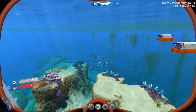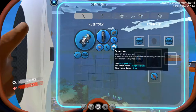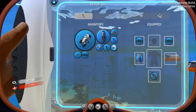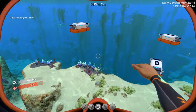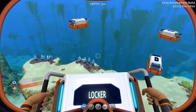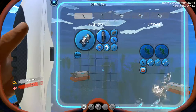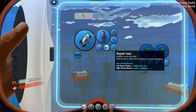Alright, we should be good to go. Let me just make sure I've got everything on the hotbar: sea glide on one, flashlight on two, scanner on three, knife on four. We won't need the repair tool — actually, we may need the repair tool, so we'll keep that on. We'll put the habitat builder in the chest.